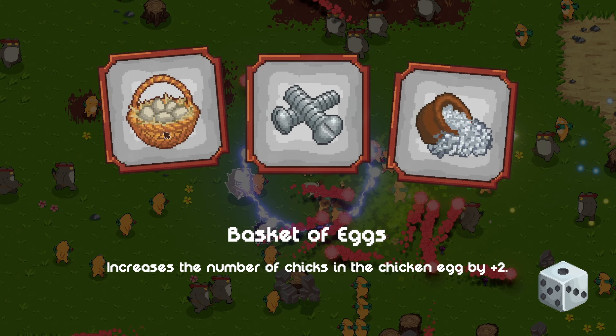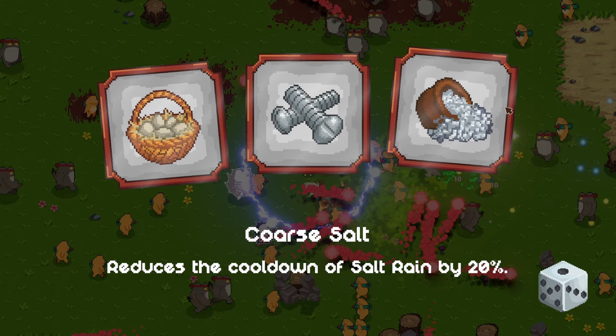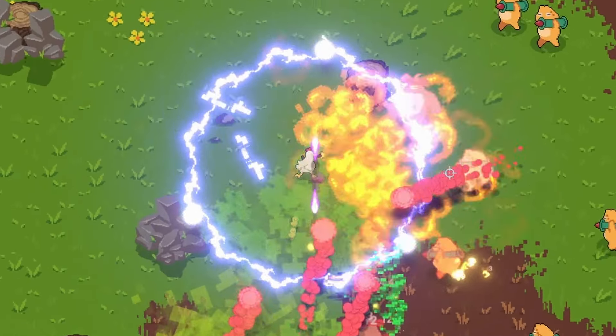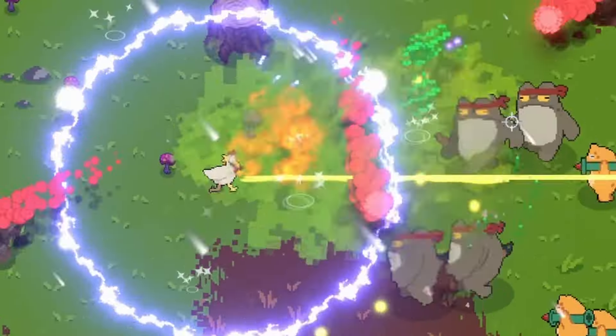Increase the number of chicks in the chicken egg by two - does that mean three chicks an egg? We can increase our coin collection area. Or I think we've got to do the cooldown of salt rain - that is a really powerful upgrade.